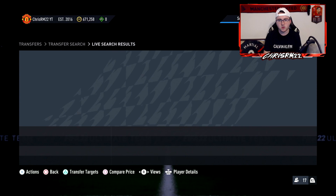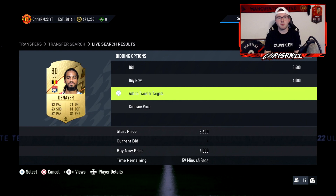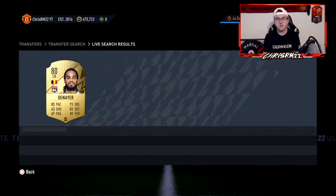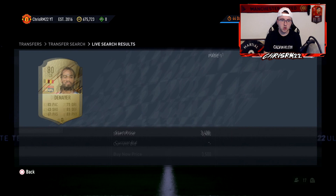I was about to buy that at 4k — you can see they do pop up. That could be a trader or someone more experienced in the market who knows this guy sells around 4,000 coins with a shadow. Also, if you're buying a player and you're not sure he's going to sell for the price you want, put him on your transfer targets and see if he gets bought. If you know he gets bought at 4k from your transfer targets, you'll know he sells at that and you can adjust your price accordingly.